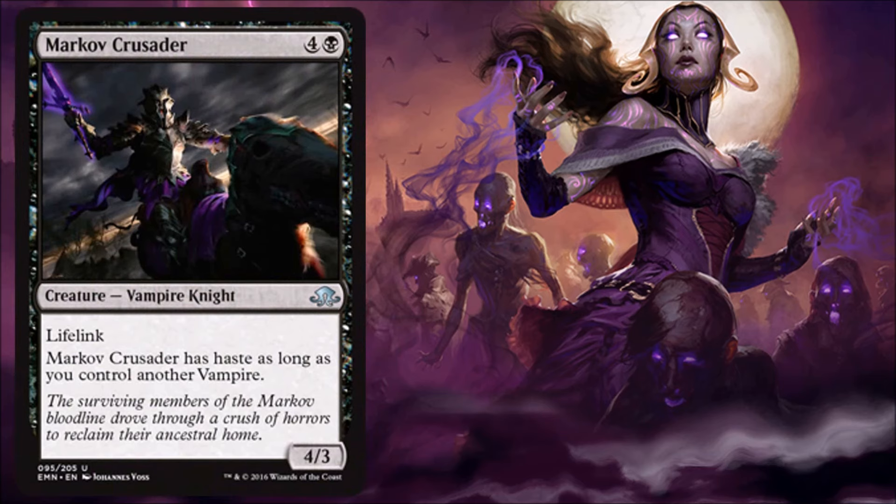Markov Crusader — another vampire. This one's fine in limited. It's not super exciting, but I do like Lifelink. A 4/3 Lifelinker is cool. Maybe it has haste if you have a vampire in play, which makes it even better, but not going to do too much outside of limited.